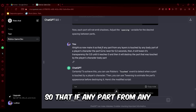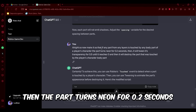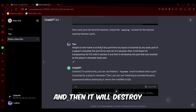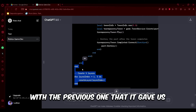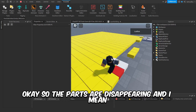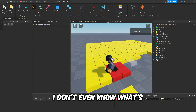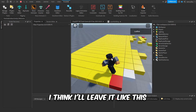This is what I told ChatGPT: 'Make it so that if any part from any layer is touched by any body part of a player's character, the part turns neon for 0.2 seconds, then tweens its transparency for about 0.5 seconds until it reaches 0, and then destroys the touched part.' Back in Roblox Studio, I replace the previous script with the new one. Testing it — the parts are disappearing. It's turning red, changing colors, not exactly neon, but it doesn't look bad. I'll leave it like this.